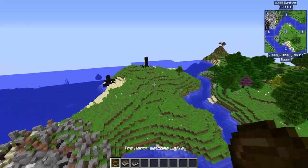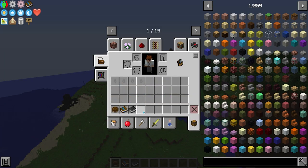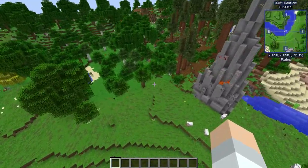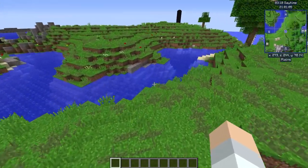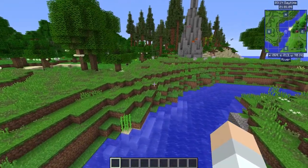First and foremost, you're going to spawn with items in your hand. Ignore them for now. Put them in your inventory and do the normal vanilla Minecraft stuff. Break some trees, get some logs, make a crafting table, make some tools, dig down, get some stone, make some stone tools, and give yourself a little hidey hole.